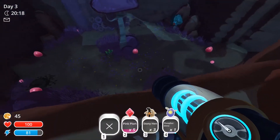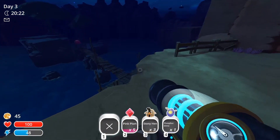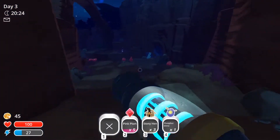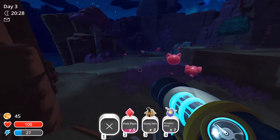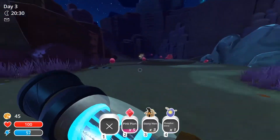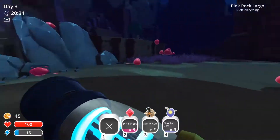We have a tabby slime. Doesn't look like there are any down here, let's head over to the next zone. We need more than one — well, we don't need more than one but I would prefer it. Oh yes, there they are — the two that we need. I think that is perfect — three is a good amount.